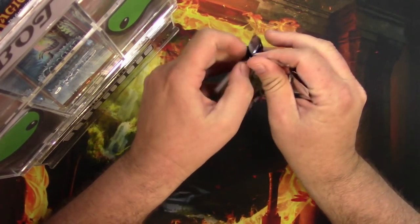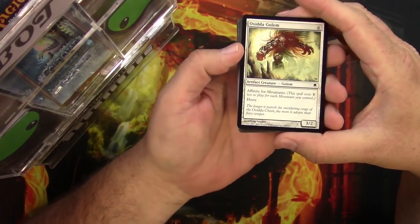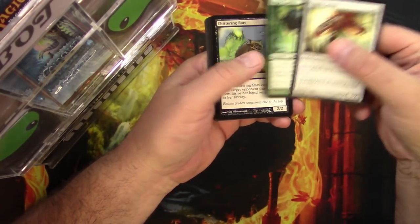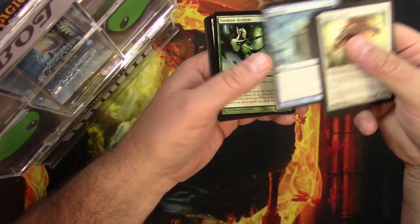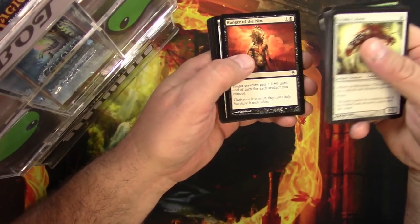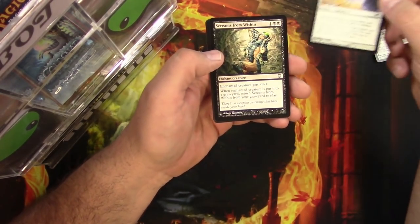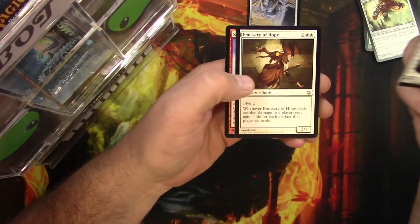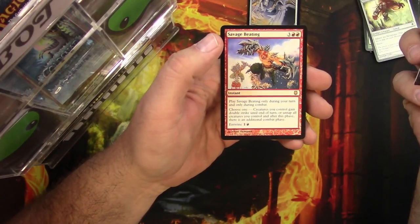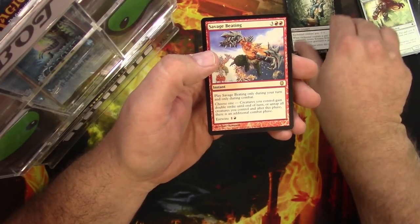I'm going to kind of look at the comments but not too much, see if there's any good standouts — like a Whisper Silk Cloak. So I'd pull that right. Uncommons: Screams from Within, Arcbound Ravager... Slith Emissary, Emissary of Hope, and Savage Beating for the rare.